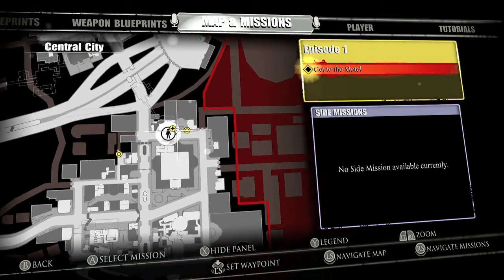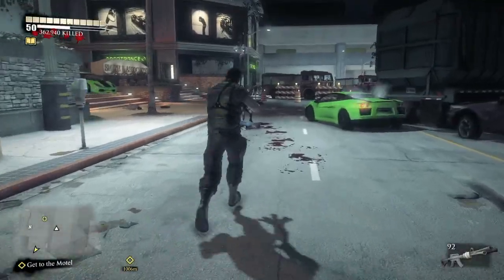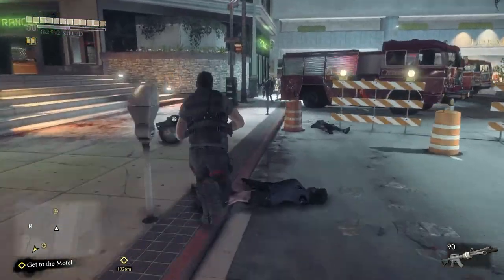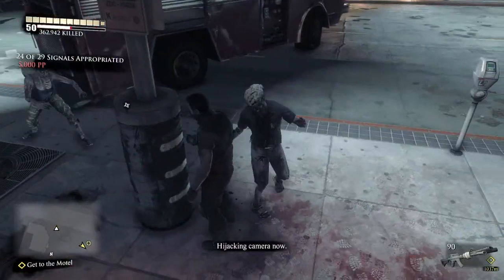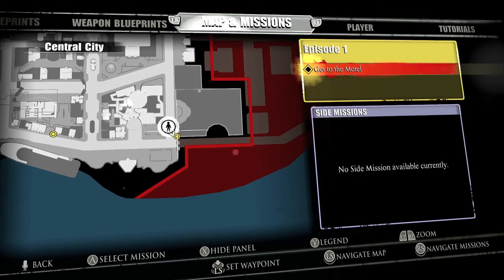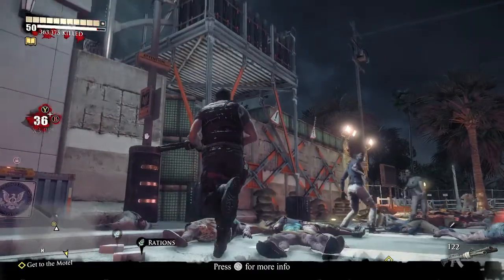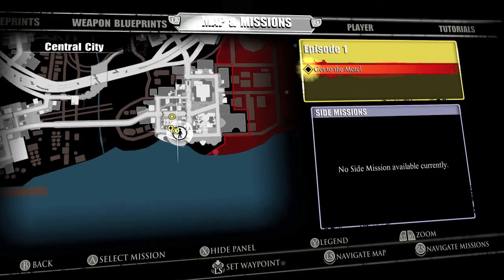We're moving on to the actual downtown area, starting in the upper right-hand corner and working our way around. This is going to be by one of the secret bases — the one where you have to climb up the wall next to the sporting goods store. It will be right here by the fire truck, so make sure you grab that. Moving on to number 25 in the lower right-hand corner of town, this one's going to be by the hospital. Make sure you take a car so you don't have to walk through zombies.